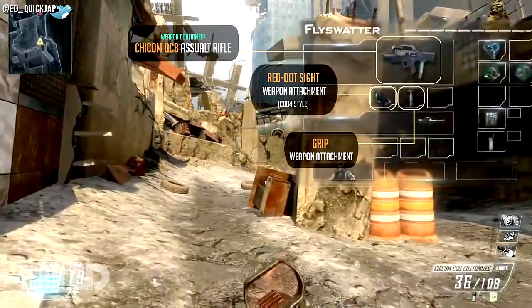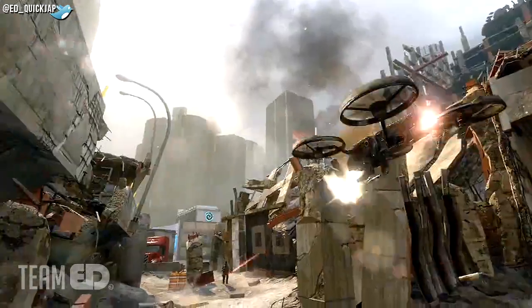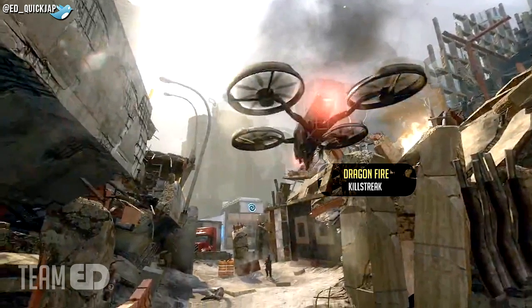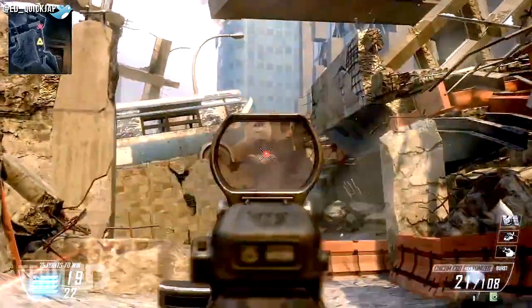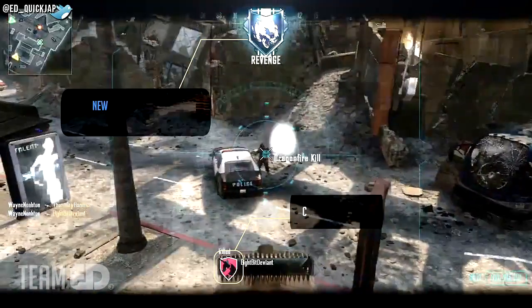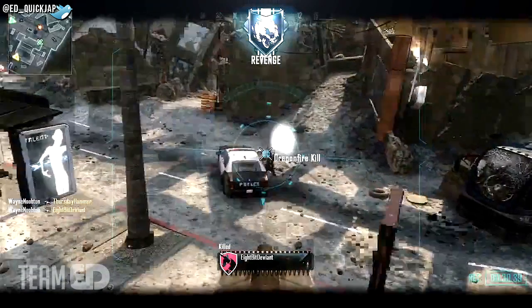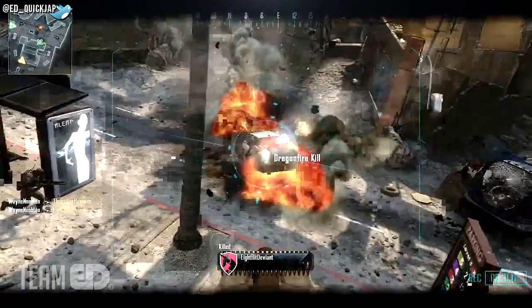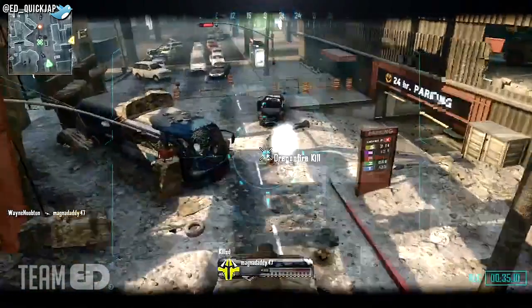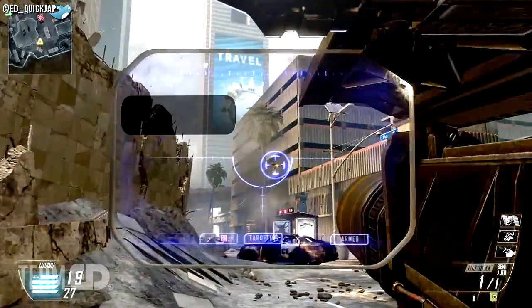Here we have another custom loadout and a new confirmed gun called the Bullpup QCB. I can only assume it's an assault rifle — it looks a lot like the TAR-21 or the Type 95 from previous Call of Duties. We can see the famous Dragonfire Quadrotor killstreak in action. The various accolades awarded, such as Bloodthirsty or Revenge that we've seen, have a slight Battlefield look to them. Maybe Black Ops 2 will have a Battlefield-style reward system — who knows, but that'll be pretty interesting to see.